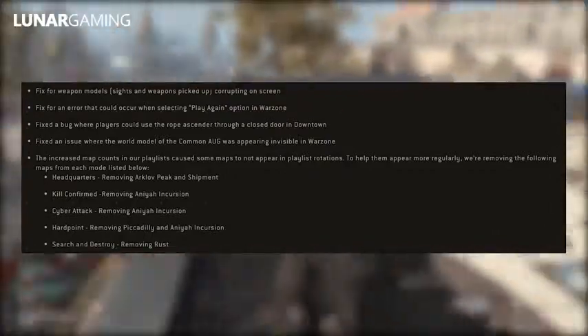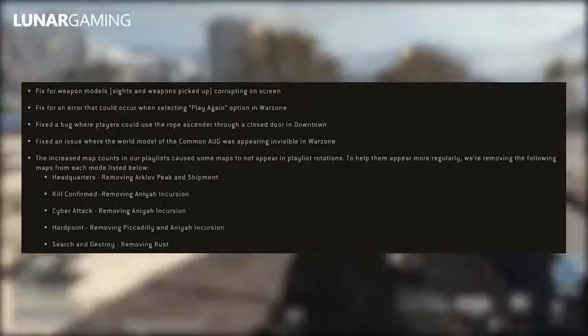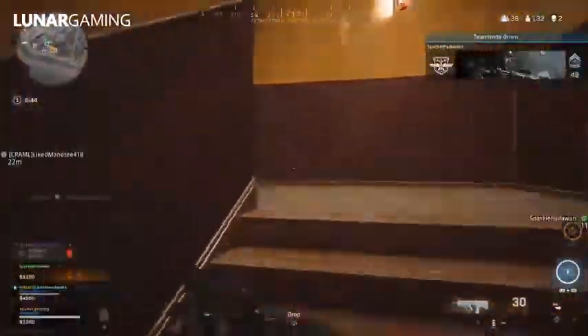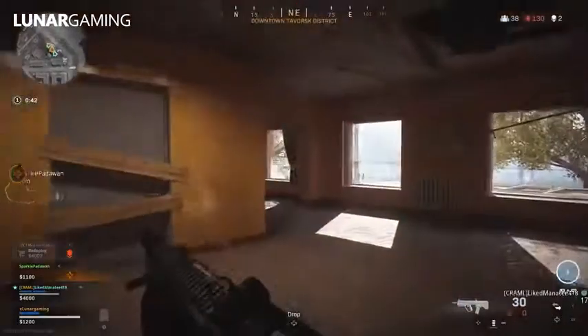For Headquarters, they're removing Arclov Peak and Shipment. For Kill Confirm, they're removing Anaya Incursion. For Cyber Attack, they're also removing Anaya Incursion. For Hardpoint, they're removing Piccadilly and Anaya Incursion — personally, I'm not a fan of either of those maps. And for Search and Destroy, they're removing Rust.